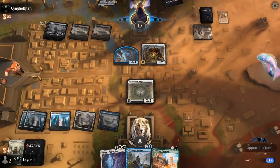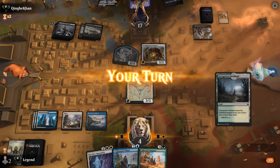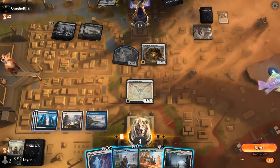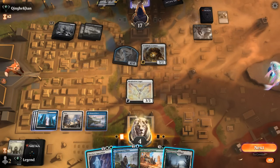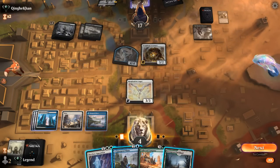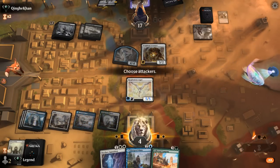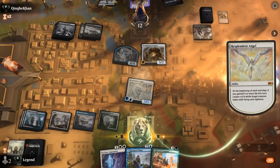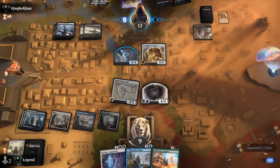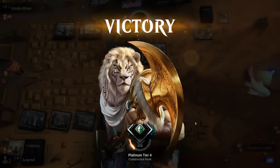Come on, untapped land. Now we face an interesting decision — activate Resplendent Angel or Collected Company, which has a potential of just missing. If I activate, I would gain 5 up to 9 and make a Blocker, so that's probably better here. Especially with another untapped land, double-spelling becomes more appealing. Opponent concedes, missing removal for Resplendent Angel, which would keep on activating and taking over the game. On to the next one.